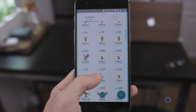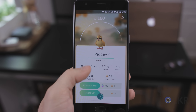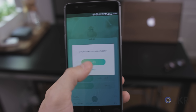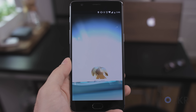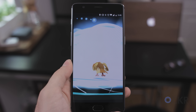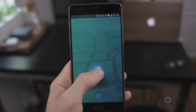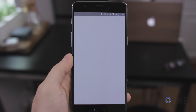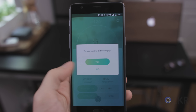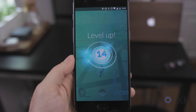The idea is to save up a few lucky eggs and as many candies as you can until you have enough to evolve multiple Pokemon at one time. For example, if evolutions cost 12 candies each and you have 48 candies with four of those Pokemon, you're ready to go. Activate the lucky egg before you start evolving, then evolve each one back-to-back. Instead of 500 experience per evolution, you'll get 1,000 for each one.